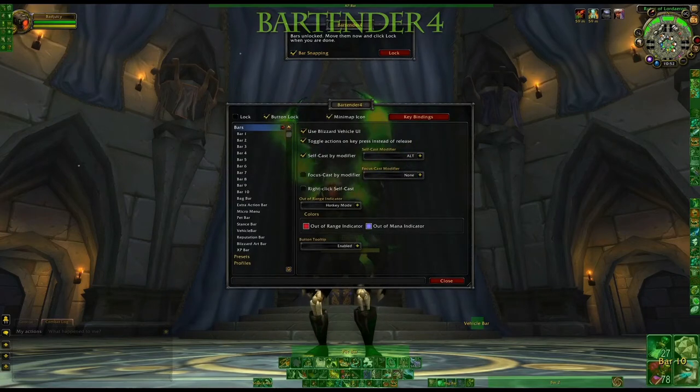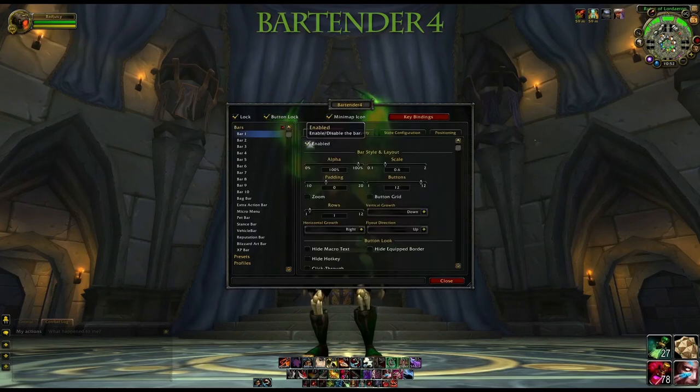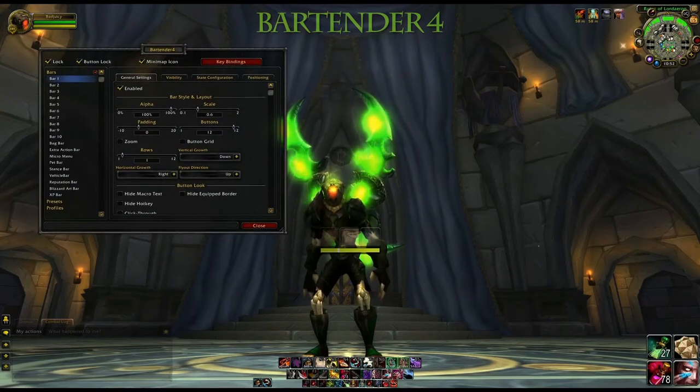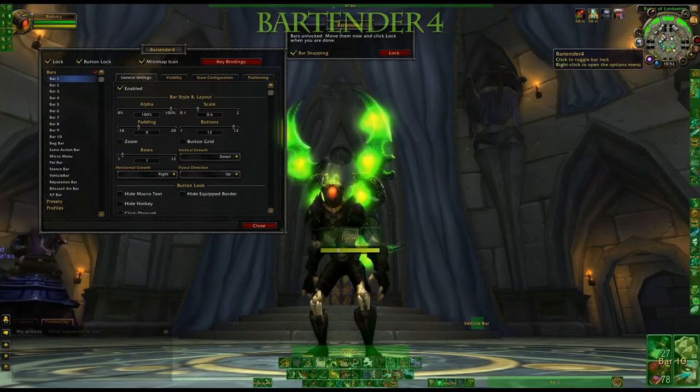When you right click the button — I think I did a left click there — but when you right click it you get up this menu option. You can go through every bar that can be modified and then through that you can turn them on or off. You can do alpha, scale, adding buttons, rows, and visibility. You can set them to show up when you're stealthed or not, in combat or not, if you're in cities — all kinds of cool stuff.